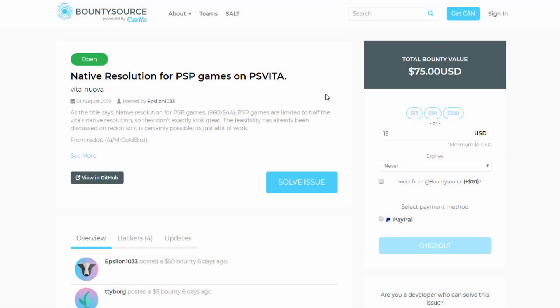I did not actually realize this, but it says PSP games are limited to half of the Vita's native resolution. Basically, when you're playing PSP games on your PS Vita, they're not actually performing in the best resolution they can, which means they don't look as good as they could.